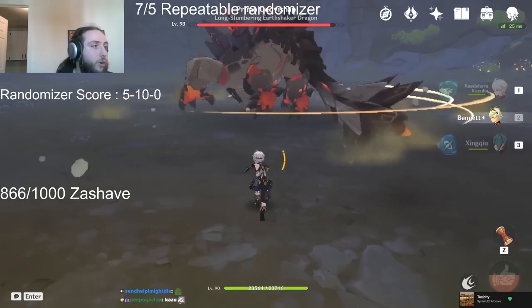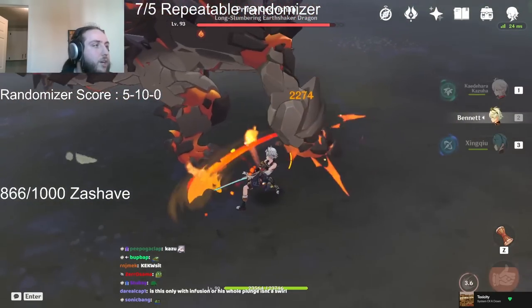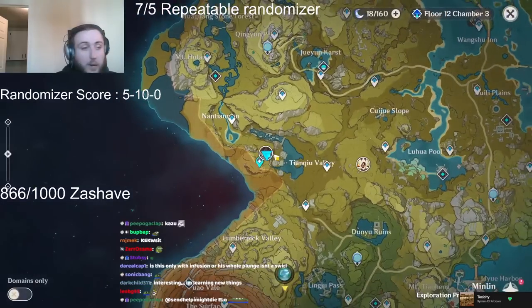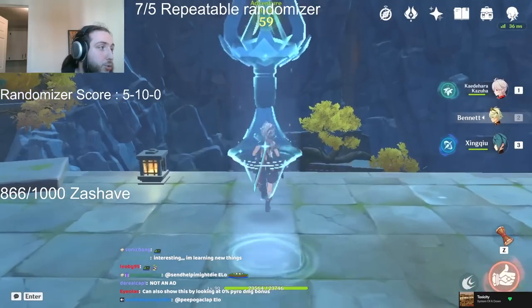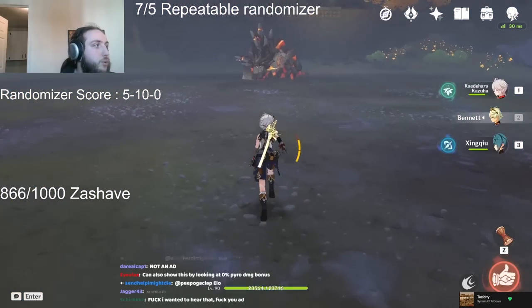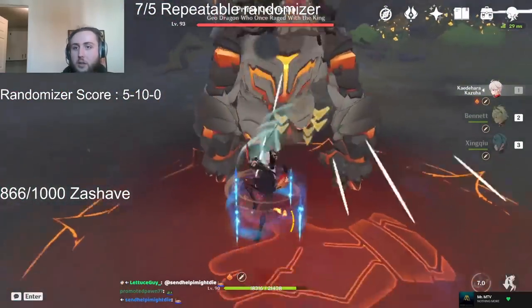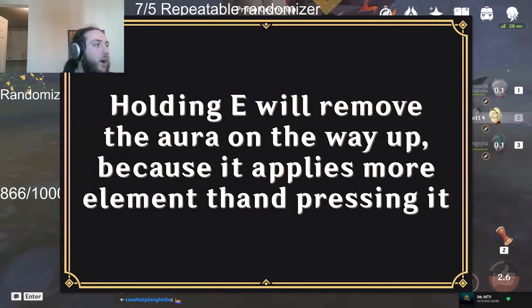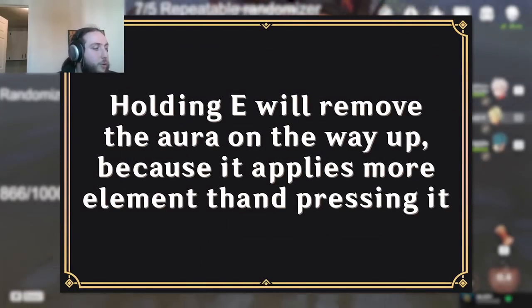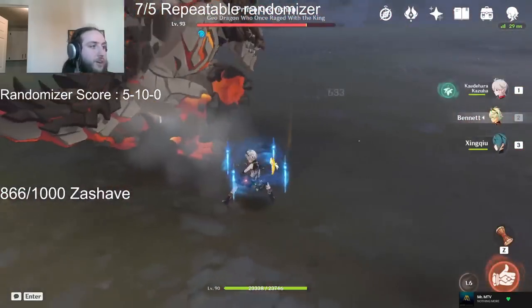Because of the way that his infusion works, just getting a pyro absorption on your plunge attack isn't enough to get your pyro VB or your pyro damage bonus. A good way to remedy this is to use his hold E instead of his tap E, because his hold E will remove the hydro aura on the way up. If there's no hydro aura on the enemy on the way down, you're just gonna do the normal stuff — you'll apply pyro, then Anemo, and get a pyro swirl.